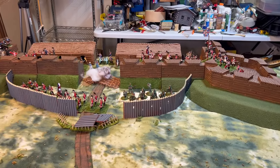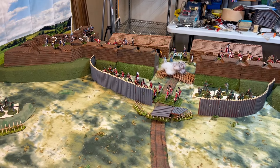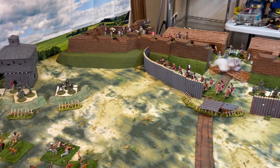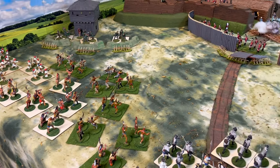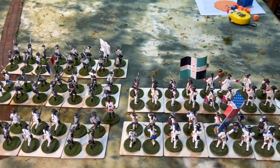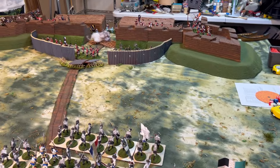Getting a lot done for this Fort William Henry game for Fall In. The barrage will be the small-scale version; Fall In itself will be massive. I have to do a lot of flocking, and probably after this playtest I'll clean off the table and just start flocking bases of figures.